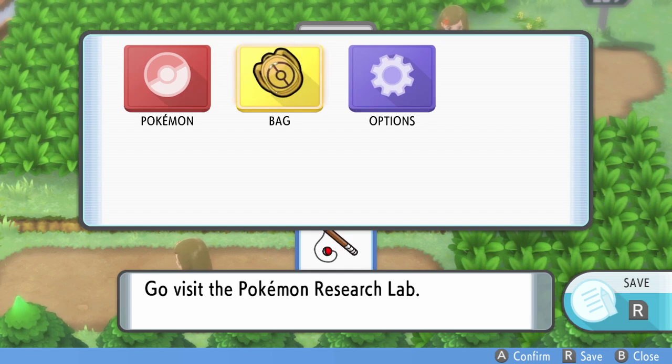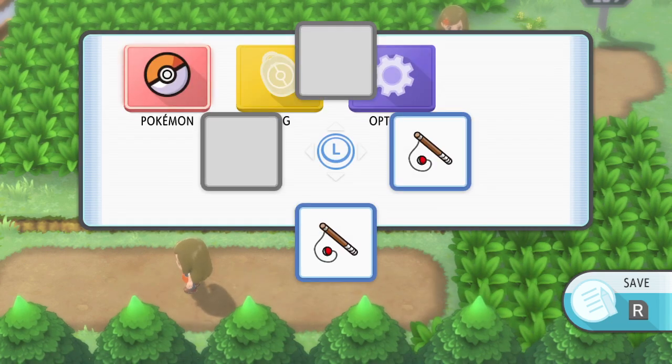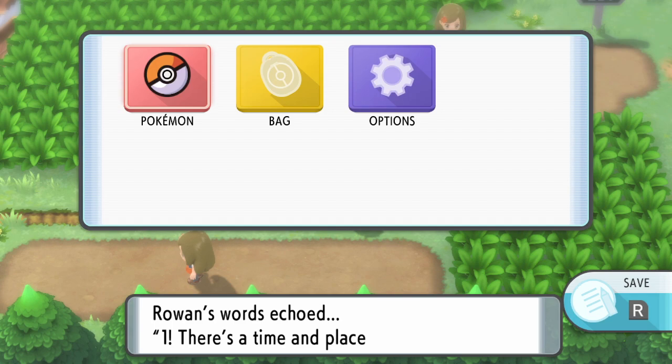Close out of this menu once you're in position. Now we're going to use key item storage to gain height. As long as your positioning is okay, hit D-pad down and use the rod while we jump over the ledge. Rowan is going to tell us there's a time and place for everything. When that happens, hit the B button to get out of the key item text.